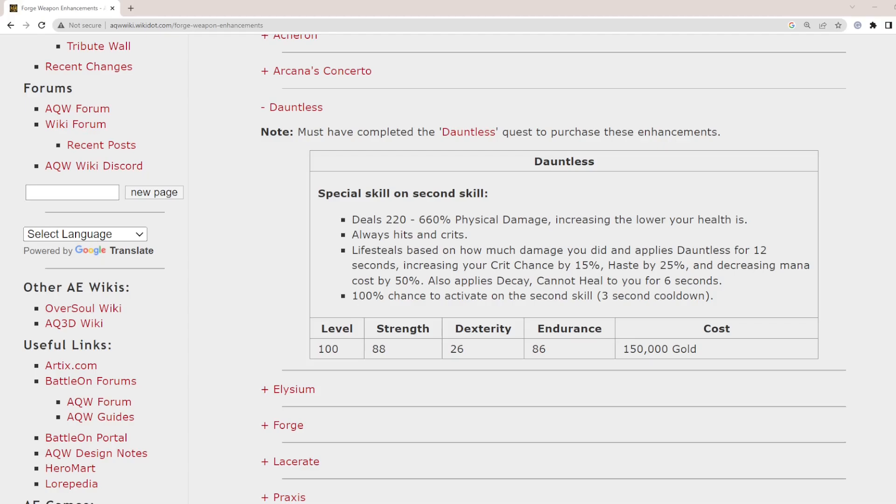It also applies decay cannot heal to you for 6 seconds — I'll talk about that in a second. It has a 100% chance to activate on the second skill. So every time you click your 2 skill with Dauntless on, you'll deal huge damage, it will definitely crit, you'll do lifesteal to make sure you don't die, and you'll also apply decay cannot heal on yourself whilst giving yourself some other buffs.